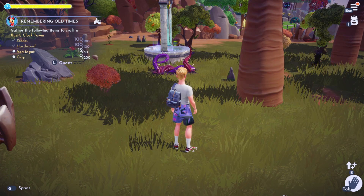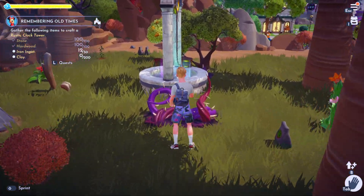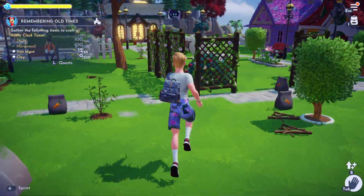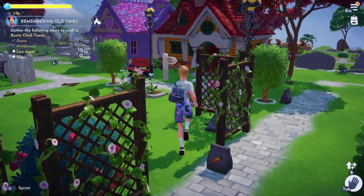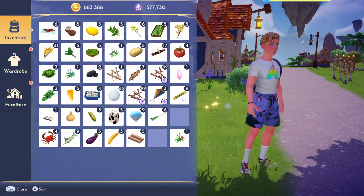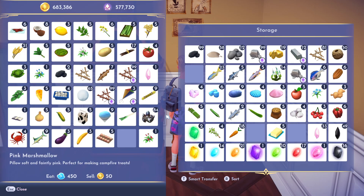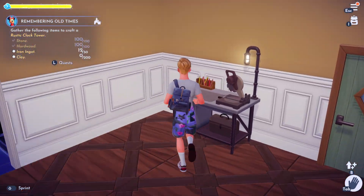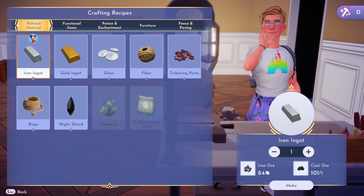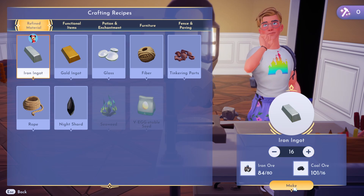Once you've collected 100 hardwood, next up we need to get some iron ingots. You can get iron when mining as well — sometimes you will get bits of iron ore, and you can basically just go over to your crafting table and turn it into iron ingots. This here is what the iron ore looks like. We transfer some over and go to our crafting table to make iron ingots.